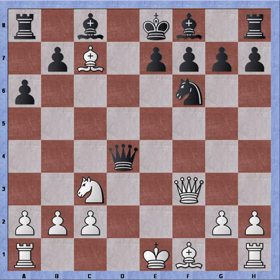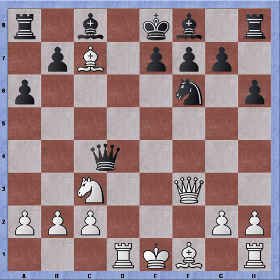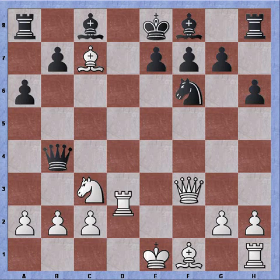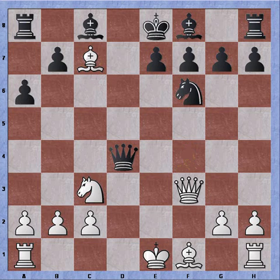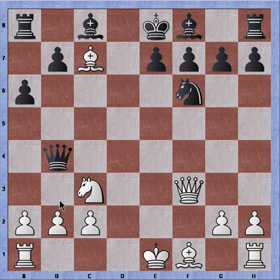Now we haven't castled yet, but the queen is on an open file and we have limited the movement of the king. I'm threatening rook to d1. So if a random move is played, say h6 - rook to d1, queen flees to safety, rook to d8 checkmate. So Black wants to get the queen out of the way as soon as possible, off of the open file, and plays queen to b4 immediately, attacking the pawn and pinning the knight.